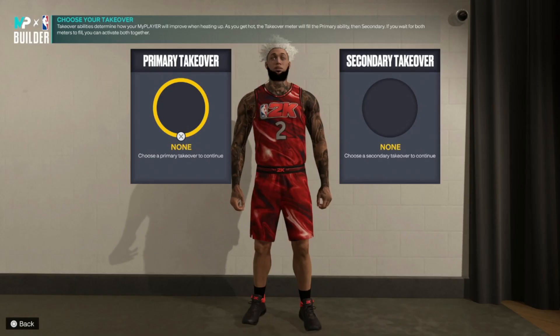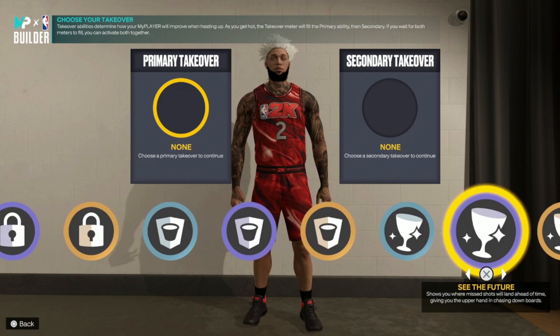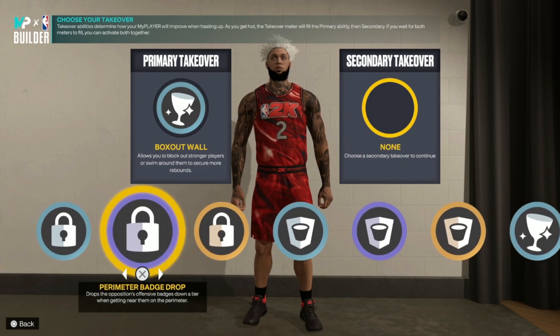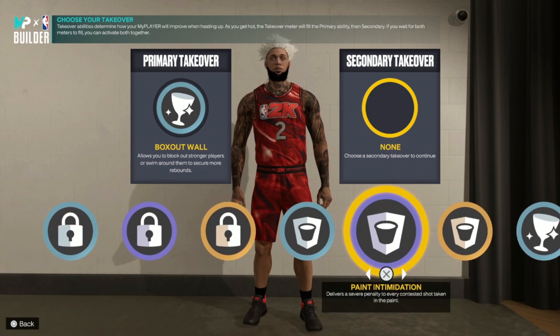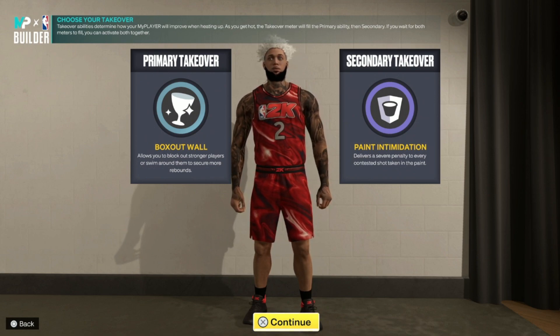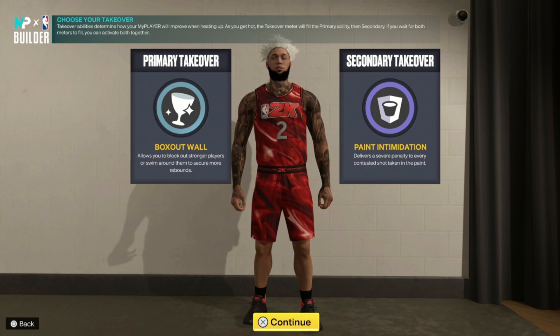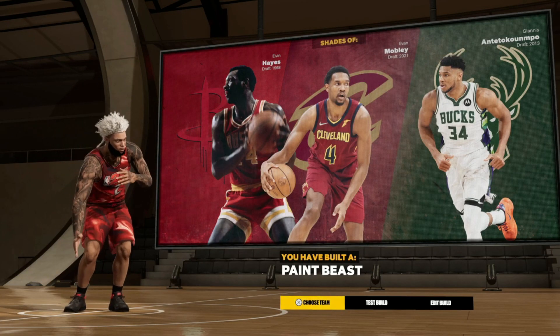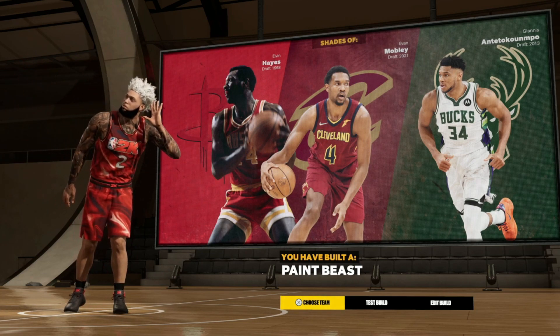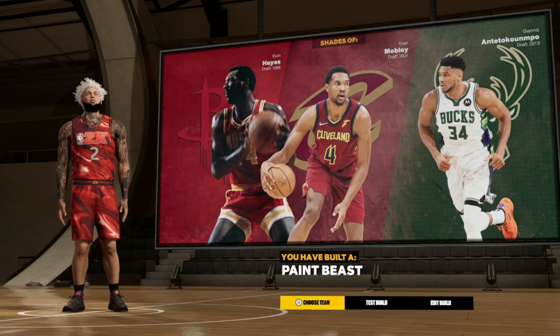For the primary takeover you're going to want to go with Box Out Wall — it's up to you, but personally those are the best takeovers I'd recommend. For the secondary takeover go with Paint Intimidation. Rim Take is so overpowered in this game — once you have Rim Take it's less likely anyone is coming in your paint, especially with a 6'9" big body center. Nobody is stepping in his way — they're just going to fear you on the court. And as you can see, we made a paint beast, a big body paint beast.